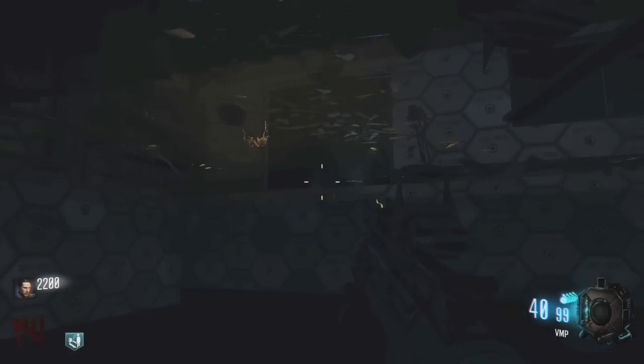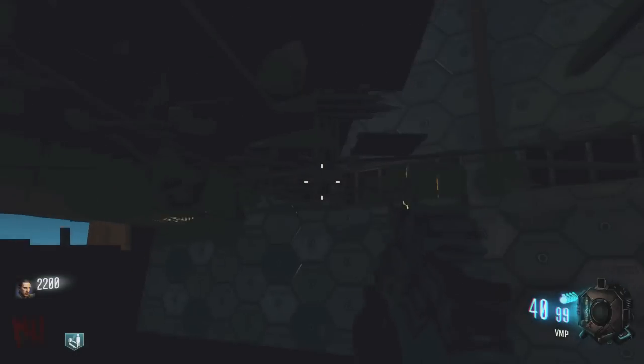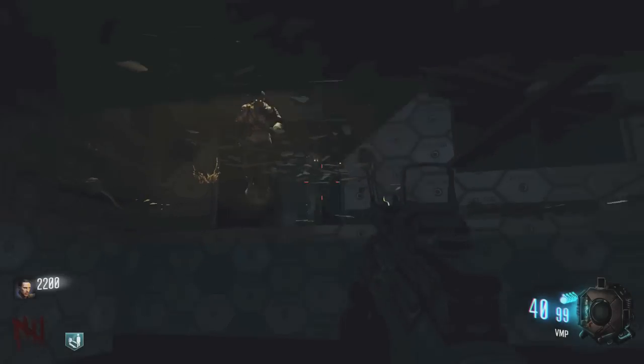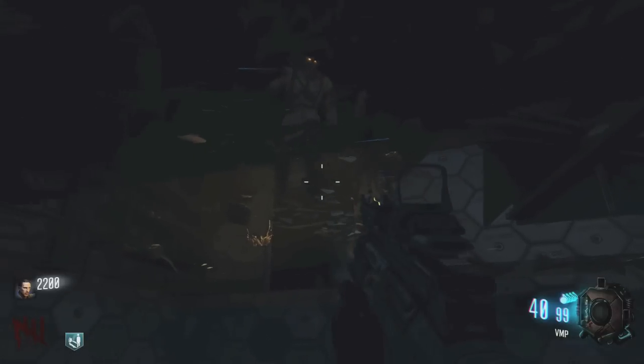The bad part about this glitch is that the person who gets into the glitch cannot get out unless he kills himself and does not get revived — that is the only way out. But the upside is that you're under the map, and that is the best feeling you can get in Call of Duty Black Ops 3 Zombies.